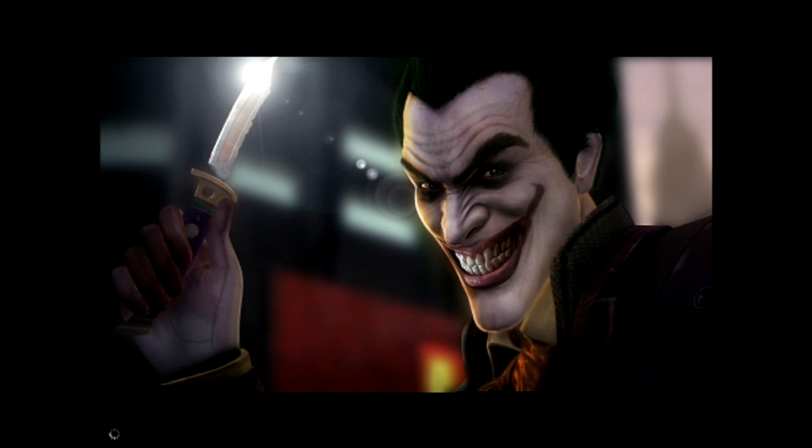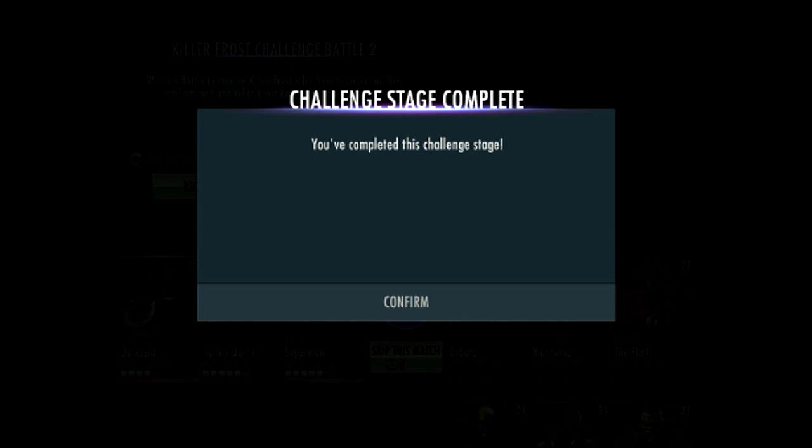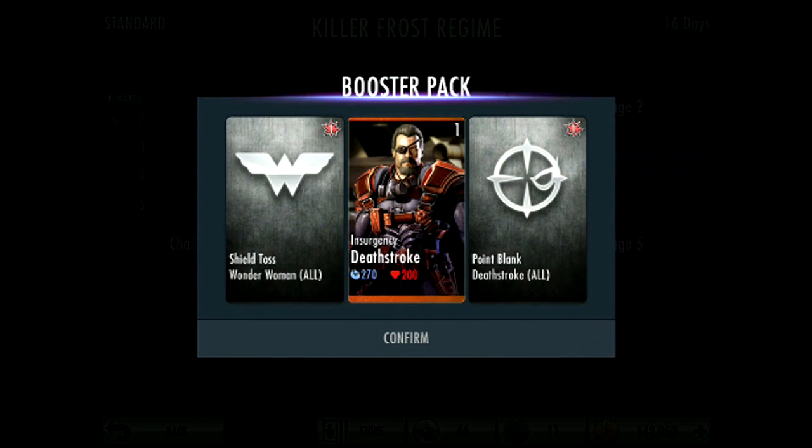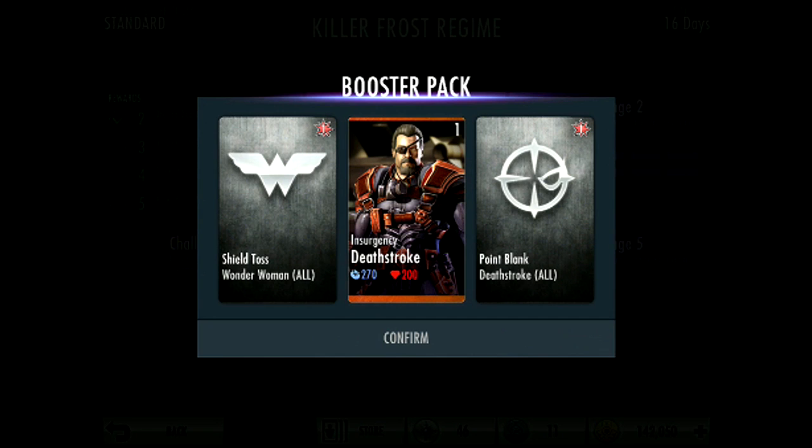Let's go get our bronze booster pack. I reckon I'm gonna get Green Arrow — he's just really cool. Okay, we didn't get Green Arrow, but we got Deathstroke — we got Point Blank for Deathstroke, which is going to help me when the Arkham Origins Deathstroke challenge comes out. Also got Shield Toss for Wonder Woman.